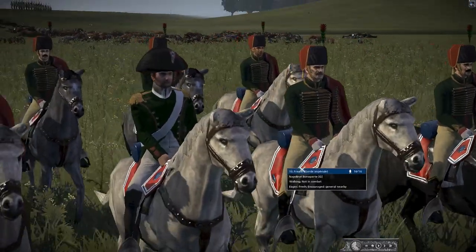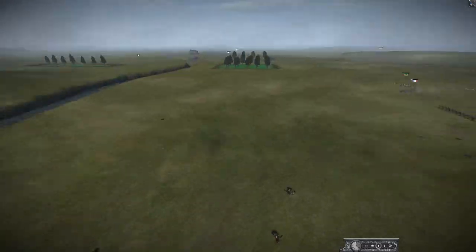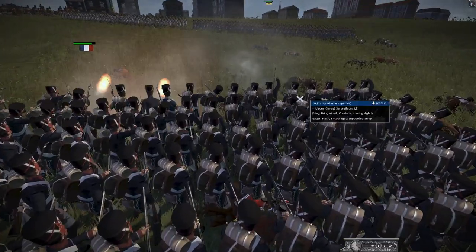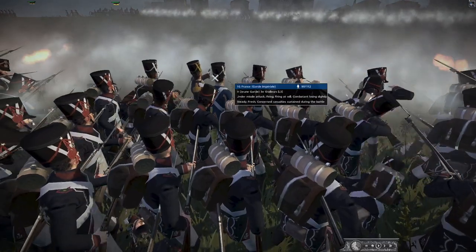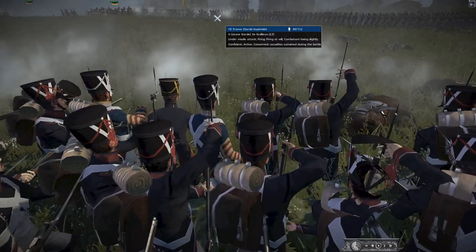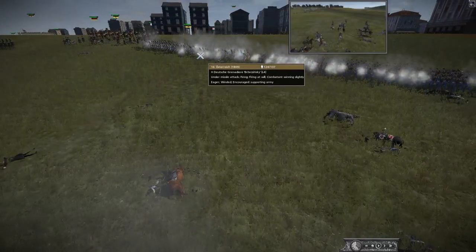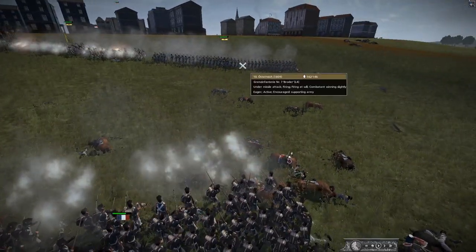There he is, Napoleon himself, not in his classic grey and green. This is like his early classic uniform - his green dragoon-style outfit. We've got Tirailleurs up here - I guess they've been treated like line infantry in this mod, but I'm pretty sure they're lights. And these over here, I want to say grenadiers - yes they are grenadiers. Then we've got Grenzers, which are like a light infantry unit or a low-tier line infantry in brown uniforms - they look awesome.